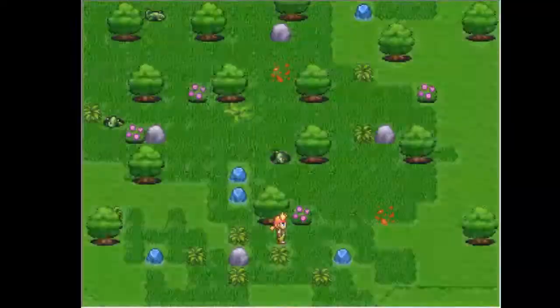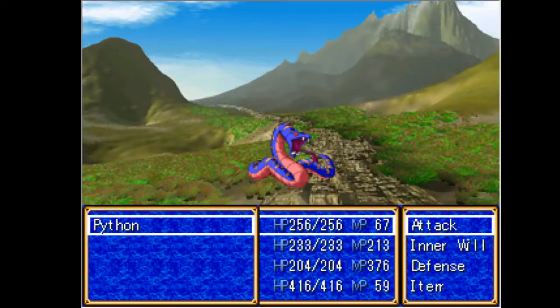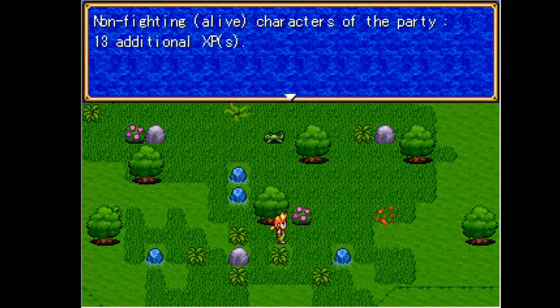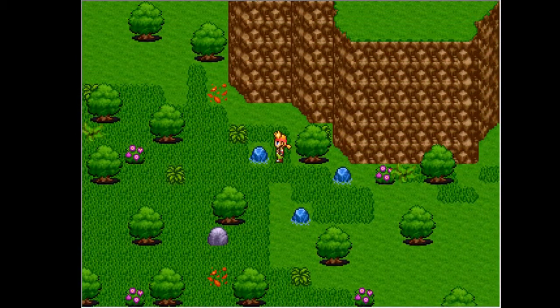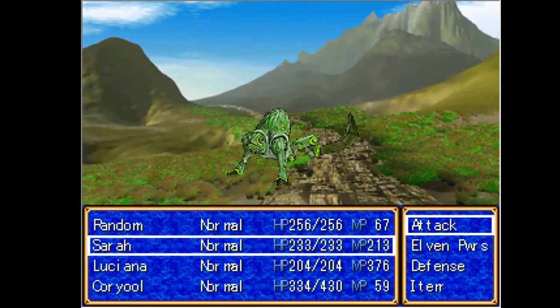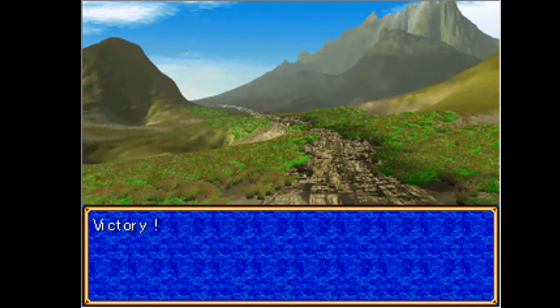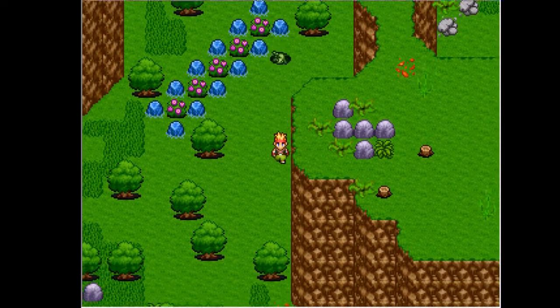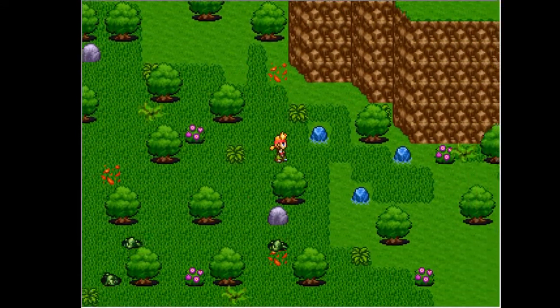Now, we already missed the thing that we're supposed to do to get to St. Leona — let me just point that out. I don't know if any of you actually noticed it. And no, it's not the fact that you have to go to the left path; that has something to do with it, but that's not why we missed it. We missed it because of something else — there was something very specific, and it's very hard to notice. I don't think most people would notice it, but it's there. And that's the reason that we actually missed the path to St. Leona.